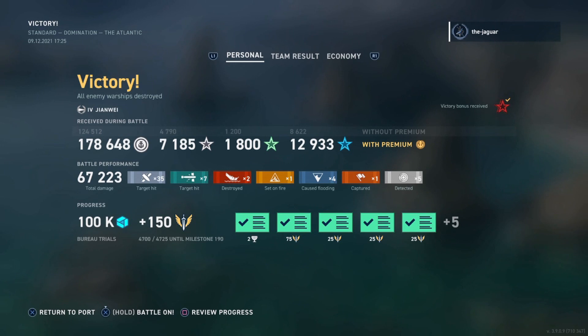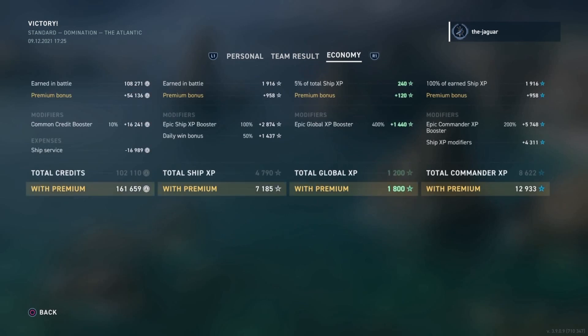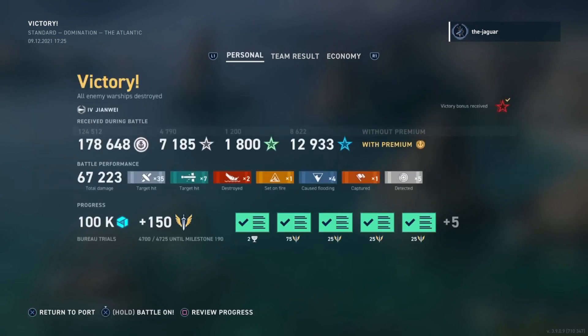The Dallas doesn't have much left, and he is wiped out. It was a victory in standard: 178,000 credits, 67,000 damage, 35 main gun hits, 7 torpedo hits, 2 destroyed ships, a fire, 4 floodings, and a captured flag. Look at all those milestones and goals completed. Second place overall with only 1,900 XP. On the economy tab, 161,000 credits — I had the epic battle boosters and boosters going all across the board, which is why we have big XP, global XP, and commander XP.